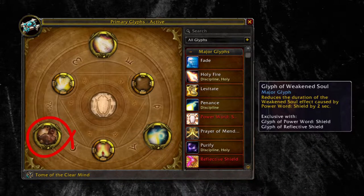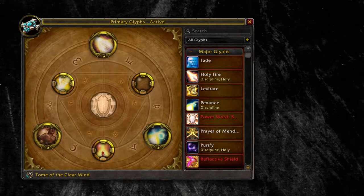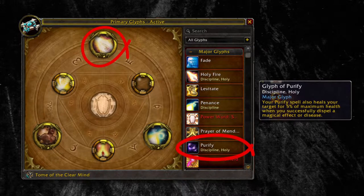The third glyph is the Glyph of Weakened Soul. By using this you'll be able to spam your Power Word: Shield every 10 seconds instead of 12. In case there's a dispellable debuff, you can also swap your Glyph of Holy Fire for the Glyph of Purify. This will heal 5% of the target's maximum HP whenever you successfully dispel a debuff.